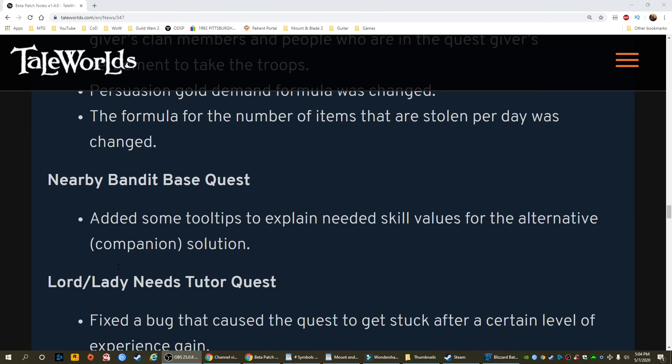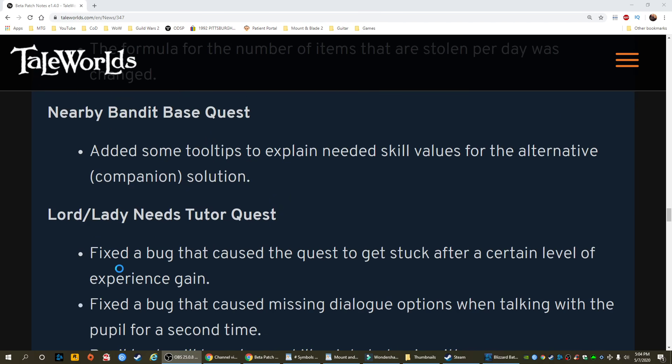Nearby bandit base quest: added some tooltips to explain needed skill values for the alternative companion solution.